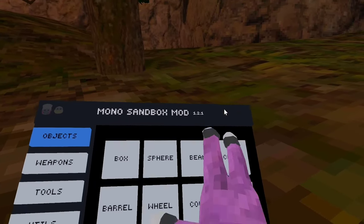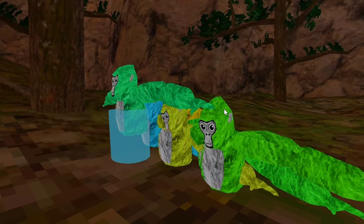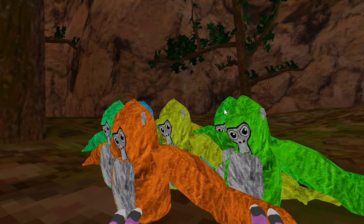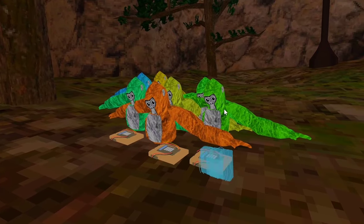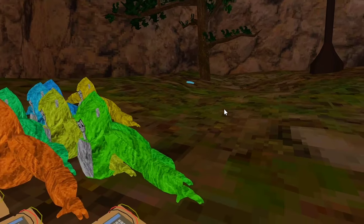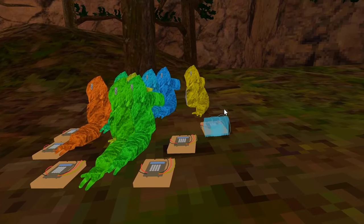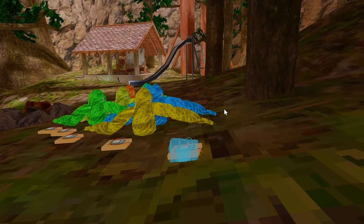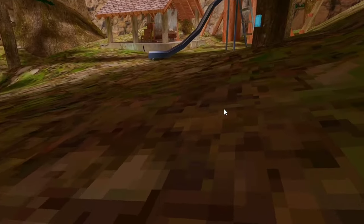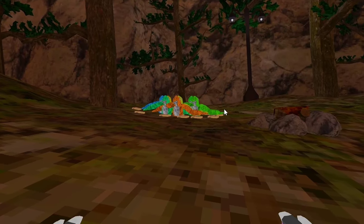But right here we have objects, and we can spawn gorillas — and they're in different colors too. Let's see how many C4s it takes to launch these gorillas out of the map. 1, 2, 3, 4, 5, 6, 7, 8, 9, 10...